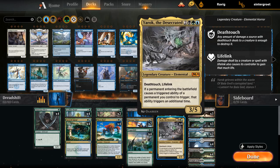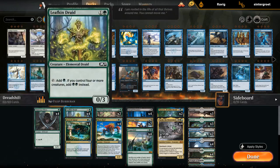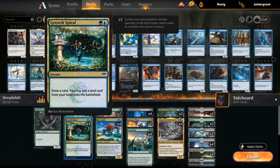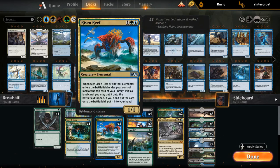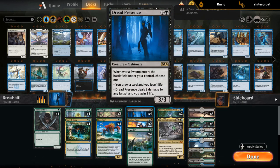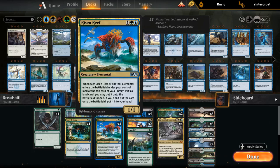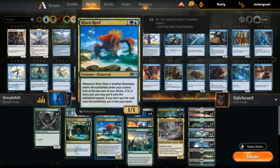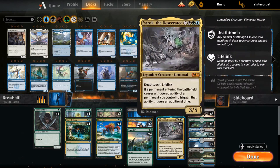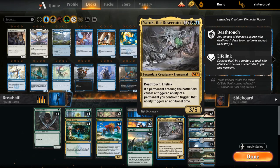The rest of the deck is pretty straightforward — we've got mana ramp with Llanowar Elves, Leafkin Druid, and Growth Spiral. The three-drops also work well with Yarok: Elvish Rejuvenator can search up an extra land, and Risen Reef reveals the top card and if it's a land it goes straight into play, which also combines great with Dread Presence if we put a Swamp in play. Risen Reef also synergizes greatly with Yarok, since when Yarok enters the battlefield it will trigger Risen Reef twice for each Risen Reef in play.